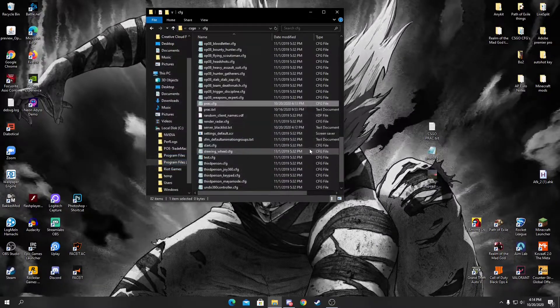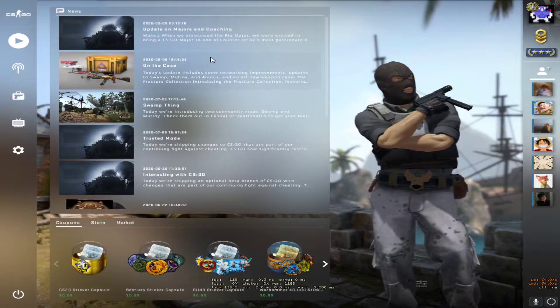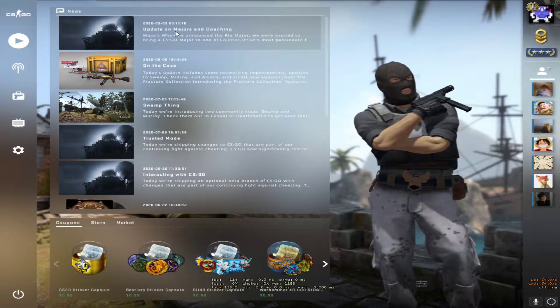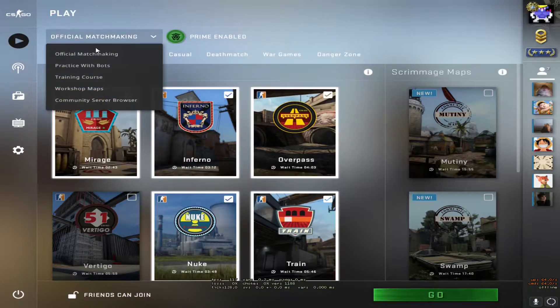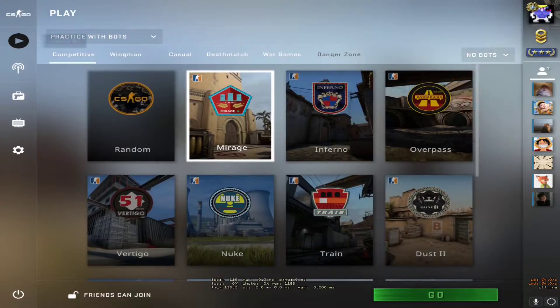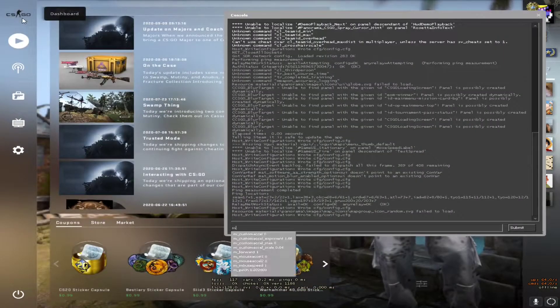Once you're done, save the file and close it, then open up CS:GO again. Once you have CS:GO open, get into a practice offline world — it doesn't have to be offline, it can be a workshop map so you can invite friends. You can either go to Practice with Bots and set it to no bots, or open your console and type 'map de_' followed by any map name, like inferno.